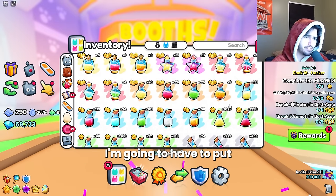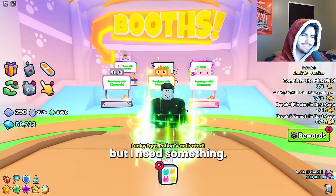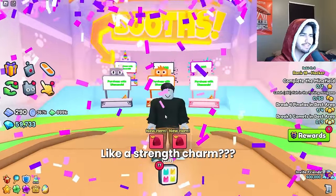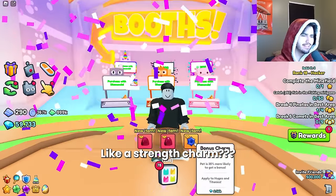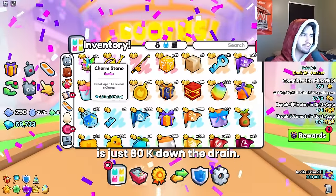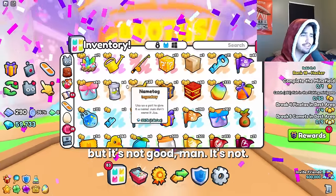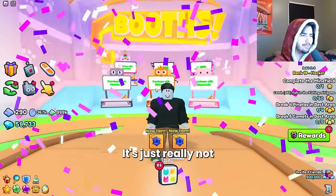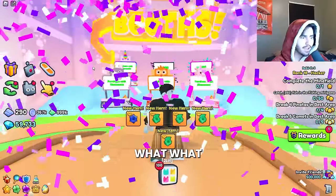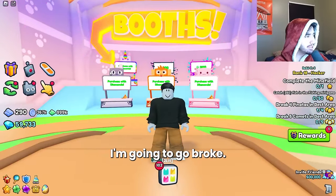I'm going to put a lucky potion on — I know it doesn't help, but I need something. It's looking so bad for us. Straight strength charms. Basically every click is just 80K down the drain. A TNT charm isn't that bad, but it's not good. Five agilities in a row — I'm going to go broke. Just give me one overload charm, please.